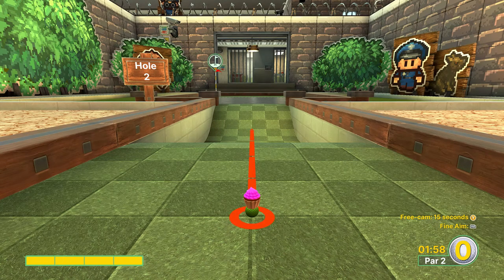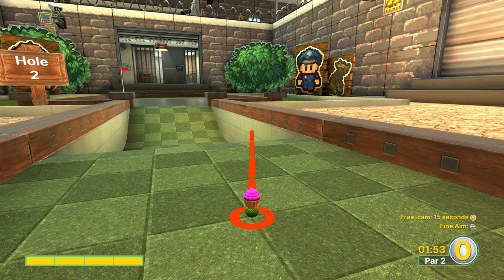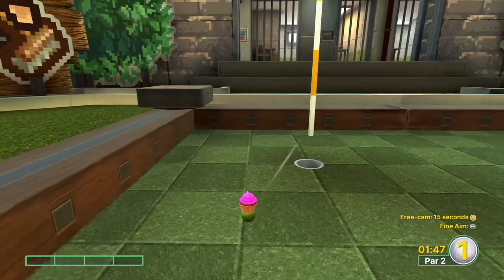For hole number two, we're going to go full power off the right side wall. You want to line up with the line in the brick on the wall, and you might get a hole-in-one here — it's kind of pixel perfect. If you don't, you'll be right next to the hole for an easy two.